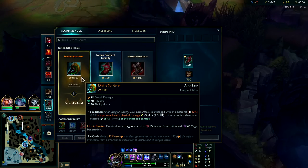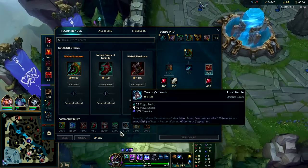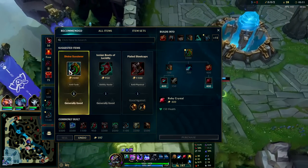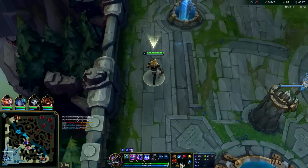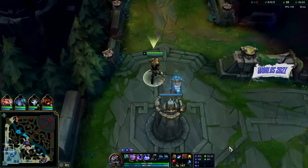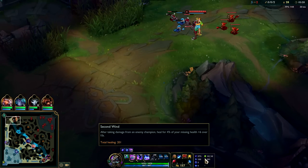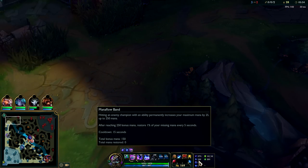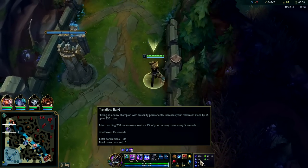Next item we're looking to get is the Kindling Gem - super super valuable. In this case I can't quite afford it. We could even grab a refill - refill is decent if they're poking you down a lot, or grab one health potion. But ideally your Second Wind and D-Shield will be keeping you close to full HP. Second Wind's already giving us back 200 health which is a lot. We only have 150 stacks on Mana Flow up to 250 since GP's been dying a lot and we've been conserving mana.